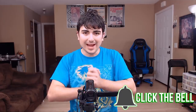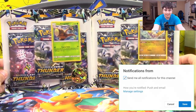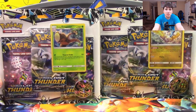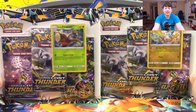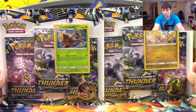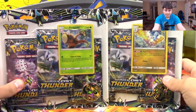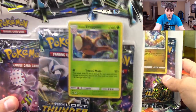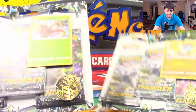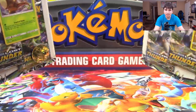Hello Pokemon fans, and here today I've got right in front of me these two blister packs of Lost Thunder with alternate art cards. We have the alternate print of Alolan Exeggutor and the alternate print of the Altaria. And we have two Ho-Oh coins, and anything outside of a Pikachu coin is very much welcomed.